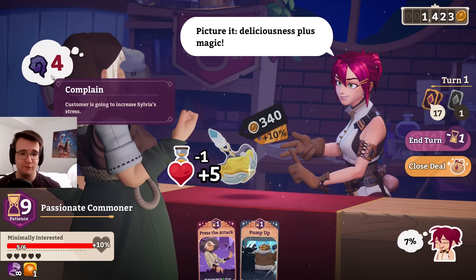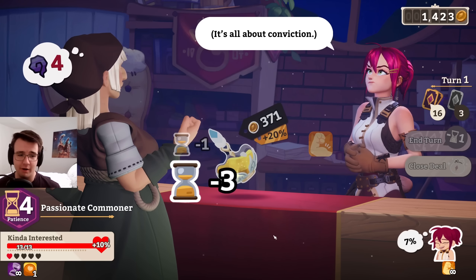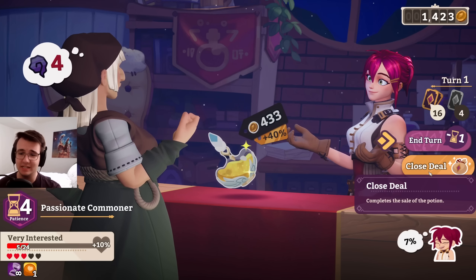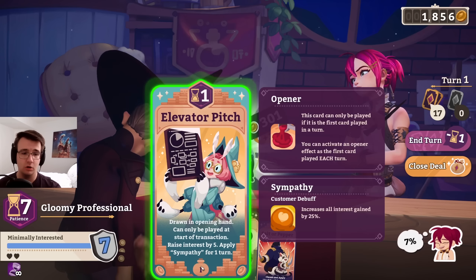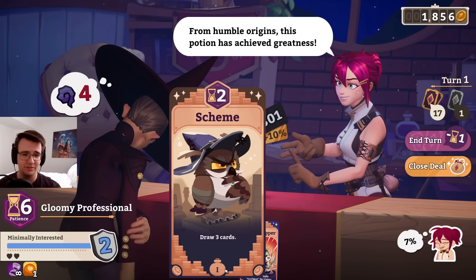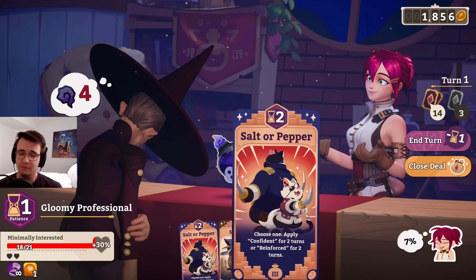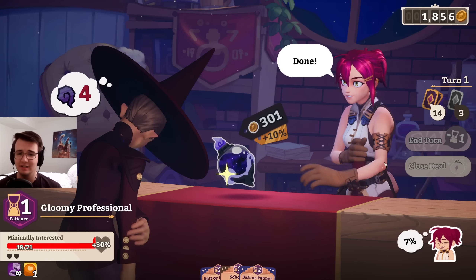Got some good potential here for stress coming in. Hopefully I draw like scheme. I did get enthusiasm — that was pretty good too. Casual 30 right now for four stress. Maybe I just want to close it out right now. There's not even that much patience left, so there's not even that good of a shot of me getting that much more out of it. This is a business decision — I'm choosing not to get stressed. I think considering the circumstances, it's perfectly fine. I did get scheme so I can sympathy and confident. Thing is only seven patience — this is a terrible customer to get this hand on. Let me see if enthusiasm gets me anywhere. It gets me nowhere. If this was a customer with like 15 patience, I would have had the greatest turn of all time, but it just wasn't the case. I'll just take the guarantee.